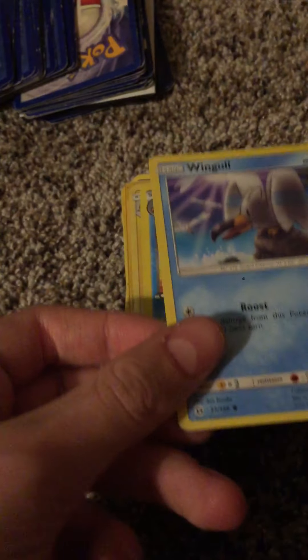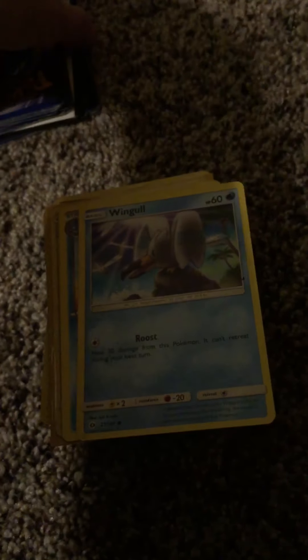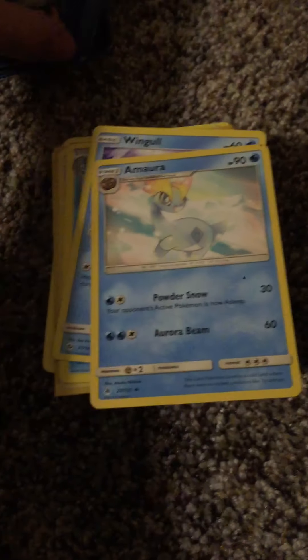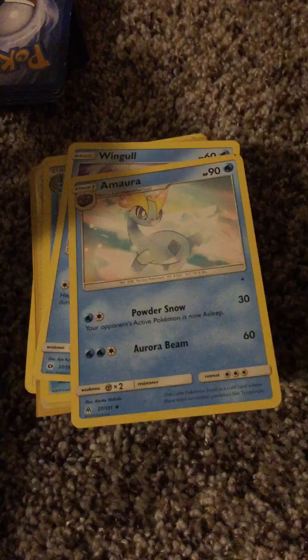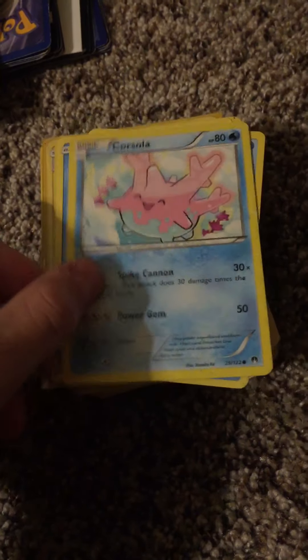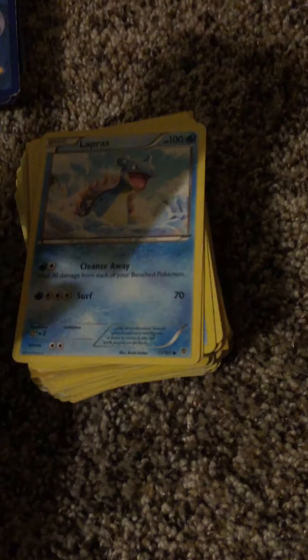Next we have our water types: Marsh Tromp, Wingull — I don't think that's a water type, that's supposed to be flying — Amora, that's an ice type, Dupehider, that's definitely a water type, Corsula — this one keeps falling over and I don't know why. Sheldr, Lapras. I love Lapras, Lapras is a really cool button.